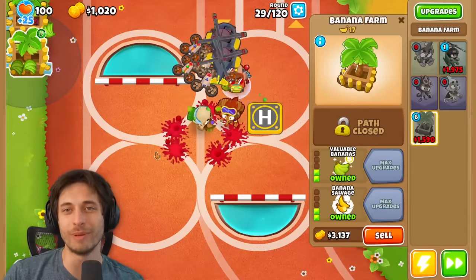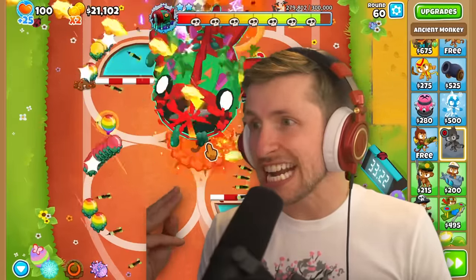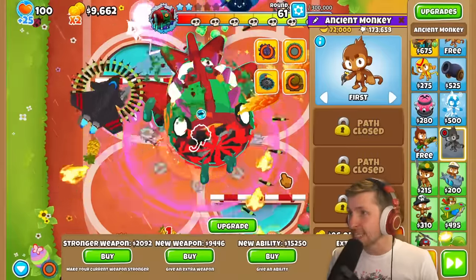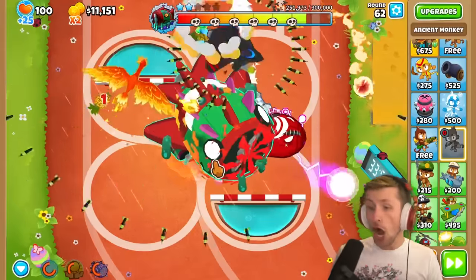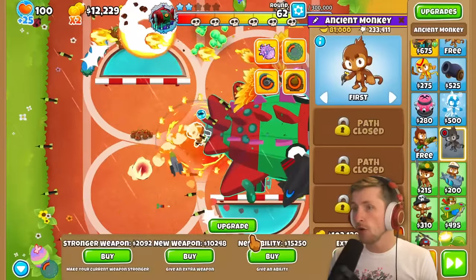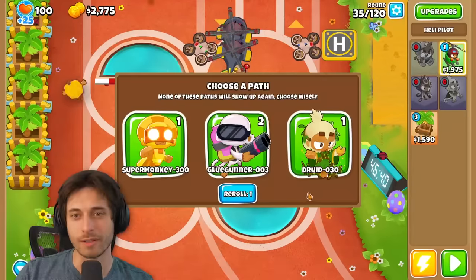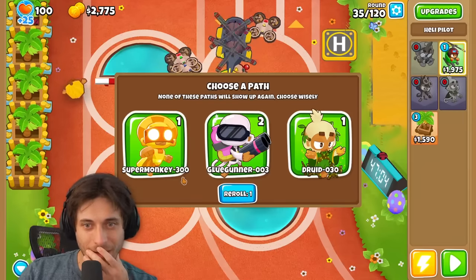300,000 HP! I wish you told me how much health I had to go against. I have three exotics on and it's barely doing anything — that's so brutal! I've got to play catch-up. There are BFBs — it's sending out hundreds of BFBs right now! Oh my goodness, I am barely fighting for my life right now. I can get a druid, or I can get a sun avatar.